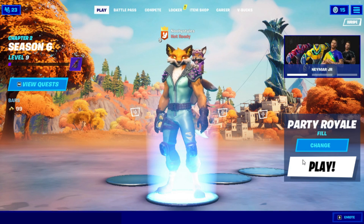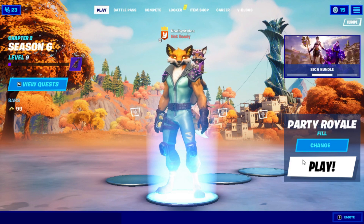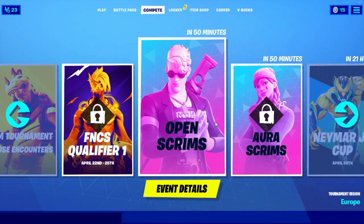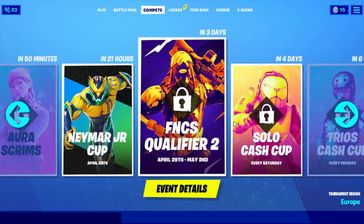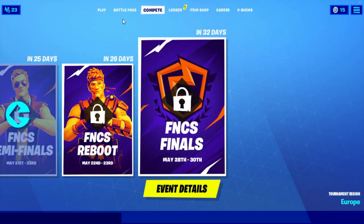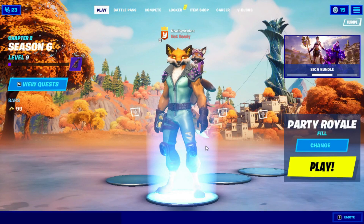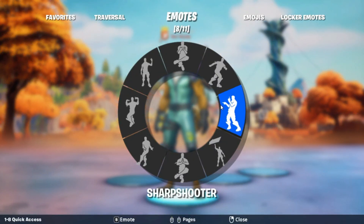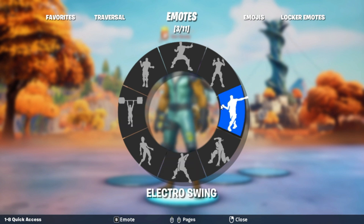When you're in the lobby, go into another Part Trial game. Find the statues — go into the middle of the statues and leave the game, then come back to the lobby. After that, go to Compete again and click on every single upcoming event. After that, go into Play, go into Emotes again and do another emote that you like.